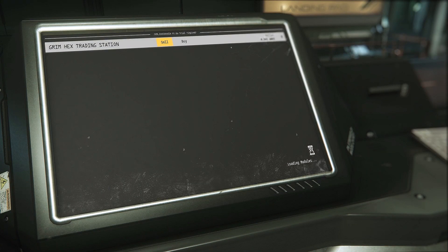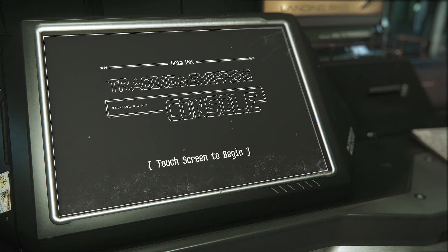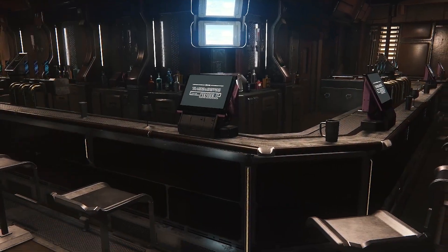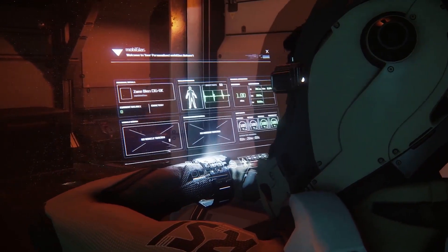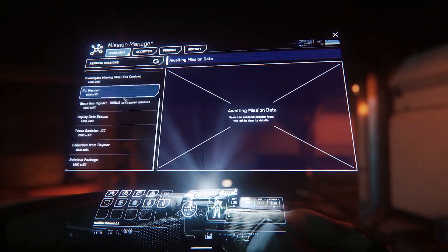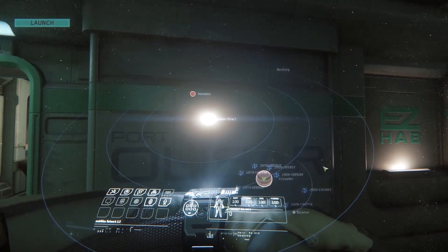Regarding MobiGlas and kiosk peeking — you will be able to see another player interacting with kiosks and their MobiGlas, but you will not be able to see the literal position of their mouse and their GUI selections. For privacy and security reasons, they don't want to display the exact state of a UI across the network. However, you will be able to peek in some situations and discern information — useful if you're bounty hunting, pirating, or gathering intel.